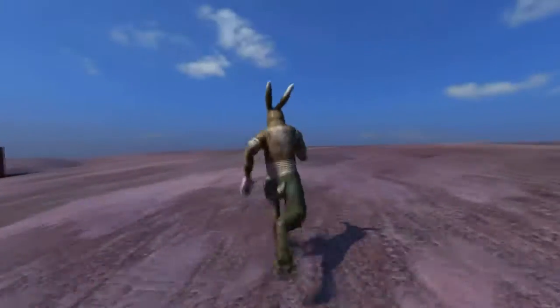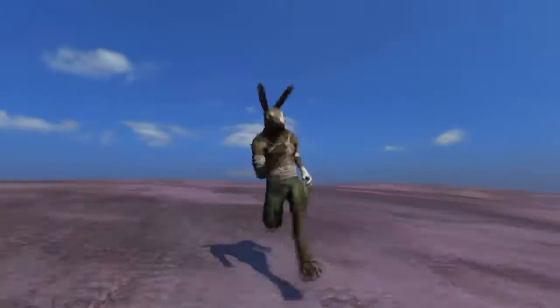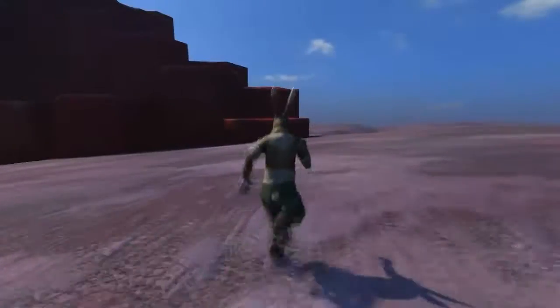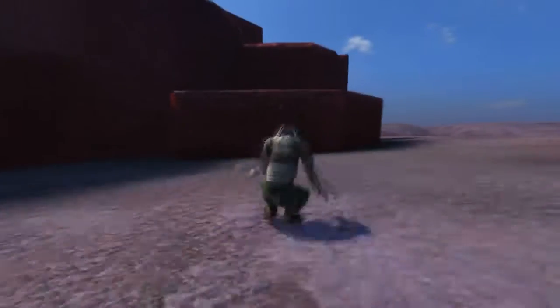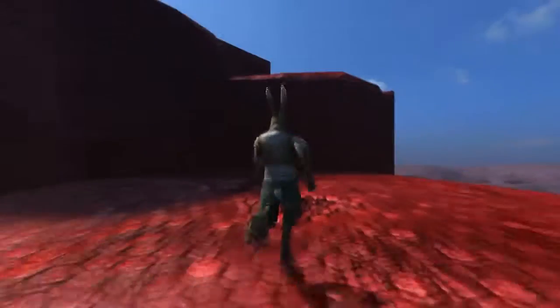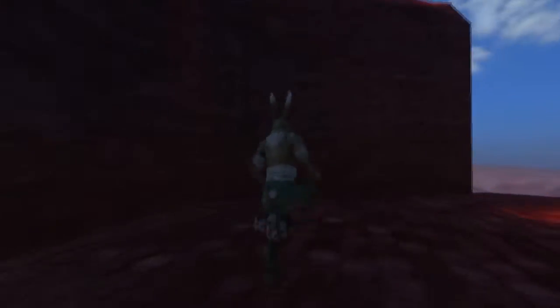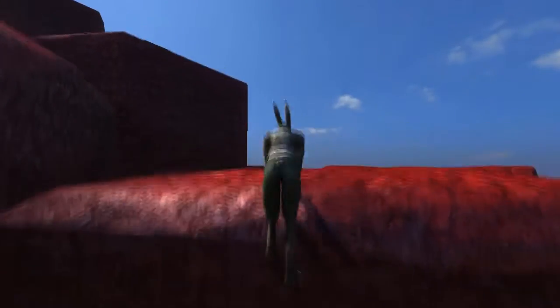Right here I am this rabbit looking fella. He looks like a rabbit because he is a rabbit. You can run around, of course, you can jump and you can also do a little bit of free running, which is always fun. We'll climb up here and we'll show you something else.